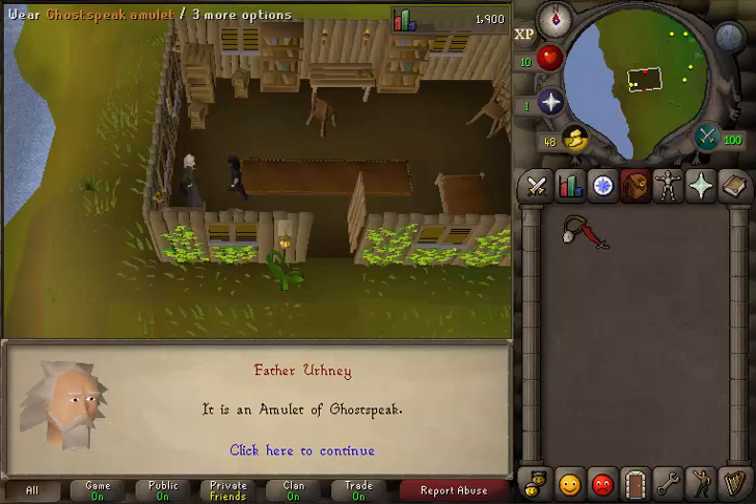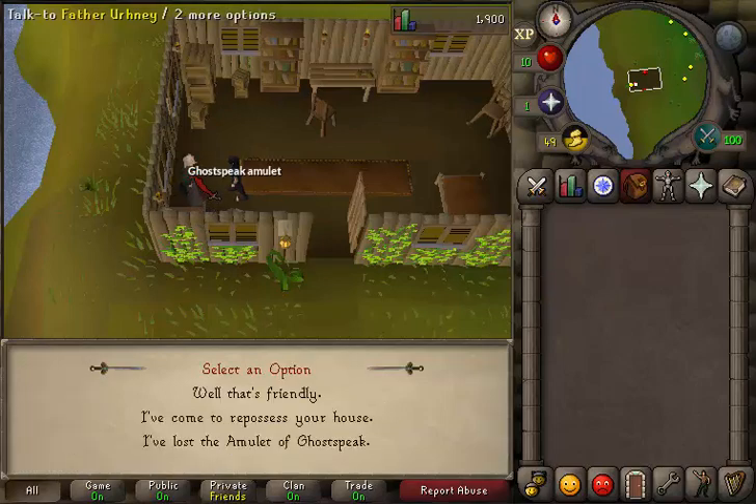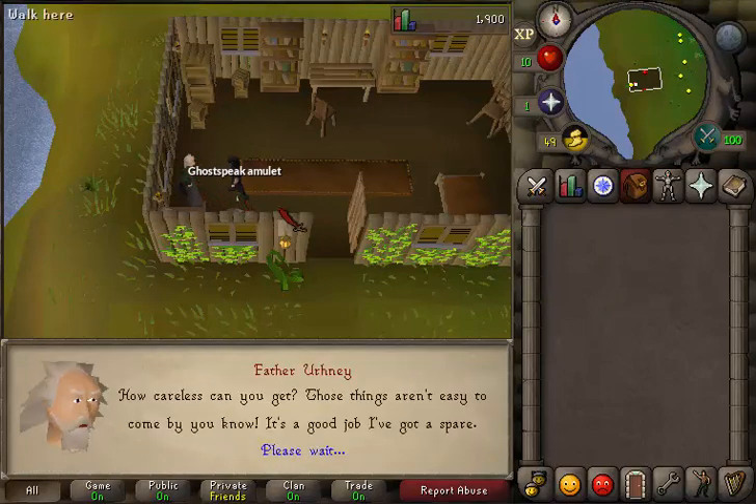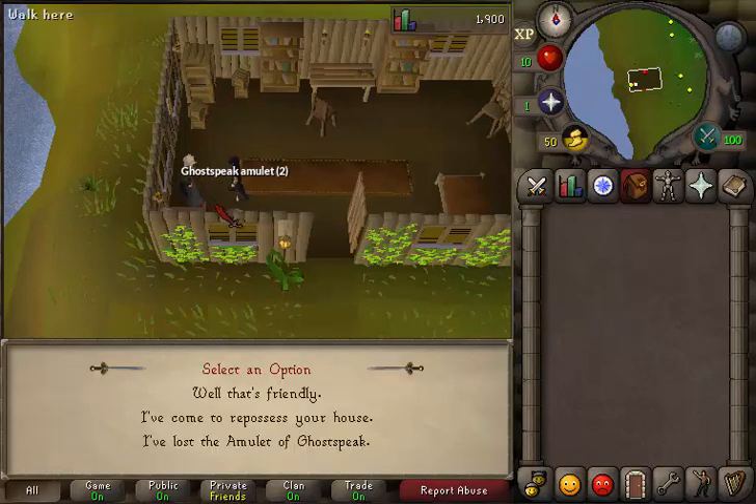He will give you a Ghost Speak Amulet. If you want a placeholder Ghost Speak Amulet in your bank, just drop it and talk to him again, then select the third option that you've lost the amulet and he will give you another one. Do this as many times as you want.